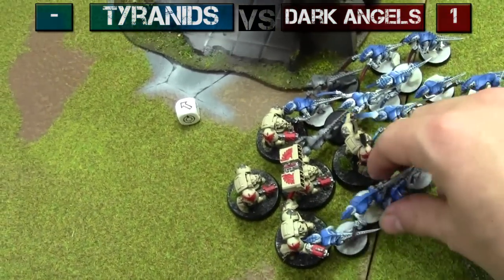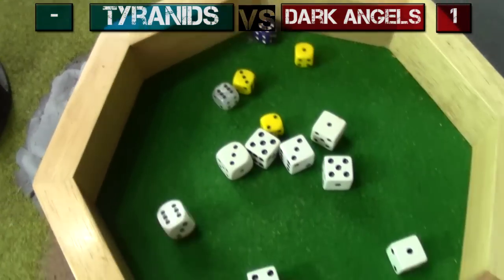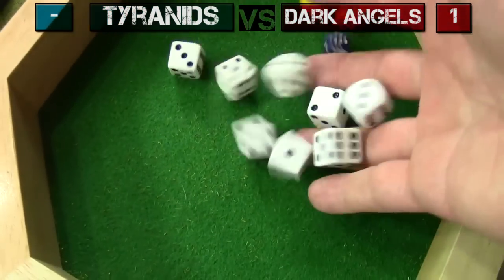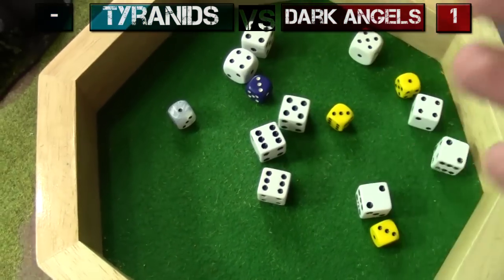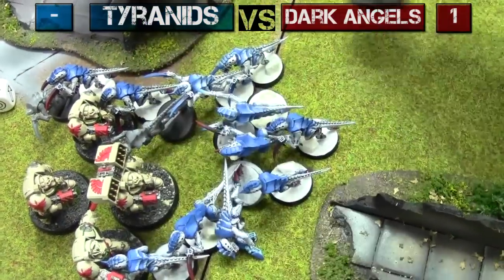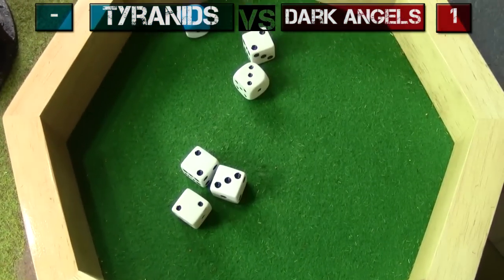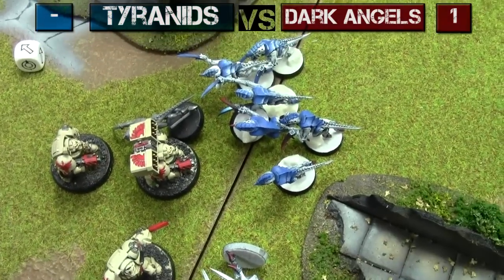Initiative five — all Hormagaunts pile in and attack first. Thirteen attacks needing fours to hit, fours to wound with Toxin Sacks — three waves producing a total of fourteen wounds. Two-up armor saves — two Terminators killed. Terminators strike back with six attacks needing threes — all hit, twos to wound — all wound — six Hormagaunts dead. They stay in combat being fearless. Meanwhile the Tyranid Warriors combat: twelve attacks needing threes — all but one hit, fours to wound with Toxin Sacks rerolls — five wounds, two armor saves failed — two Terminators dead. Terminator gets four attacks back — one hit, one Warrior dead.